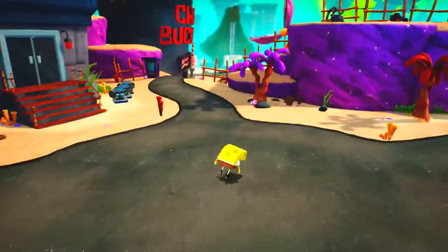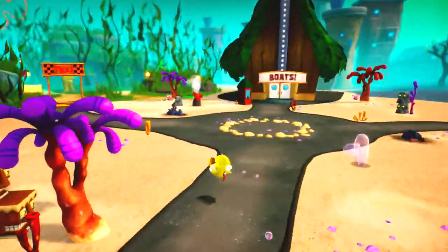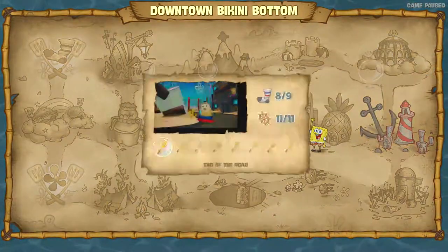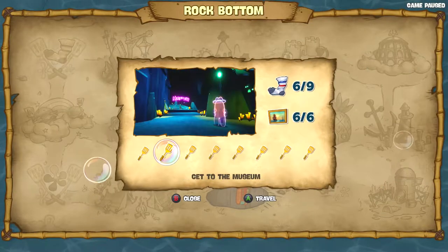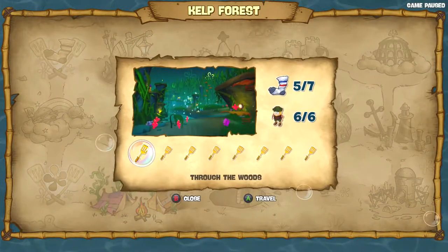Alright, welcome back to the channel. I'm KingyBadden, and in today's video we're playing SpongeBob Battle for Bikini Bottom. Last week we finished Kelp Forest and got, I think, all of the golden spatulas. I think so far we've gotten all of them except for the ones in Bikini Bottom, which is pretty good, especially considering Rock Bottom was a whole shell of just confusion, pretty much.